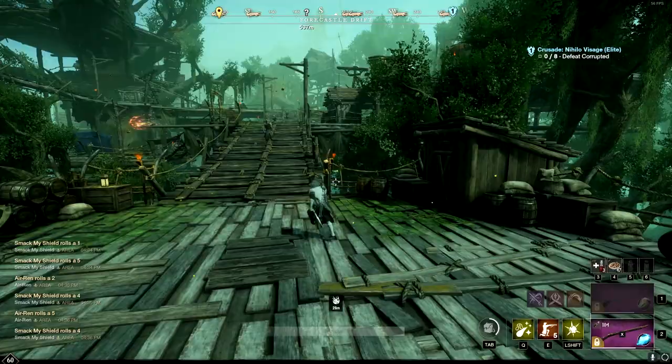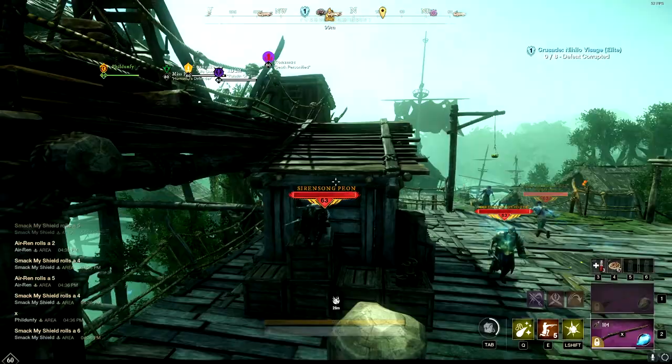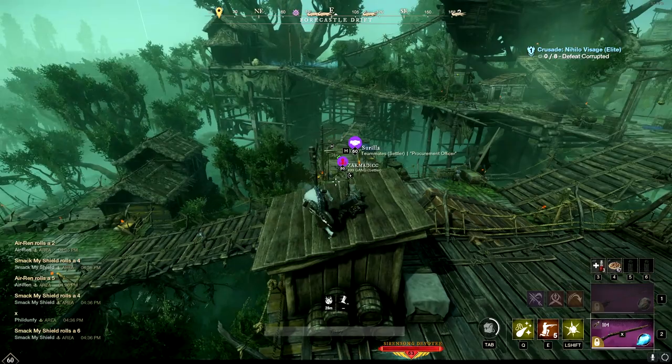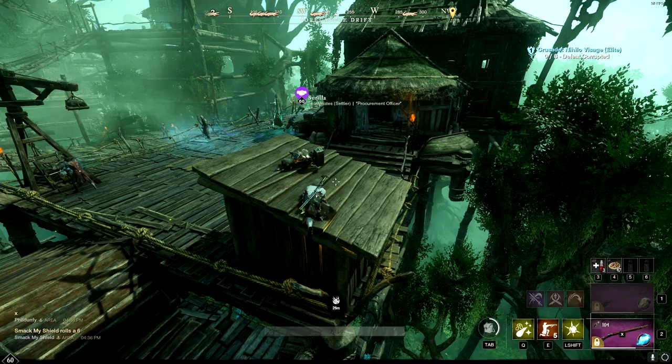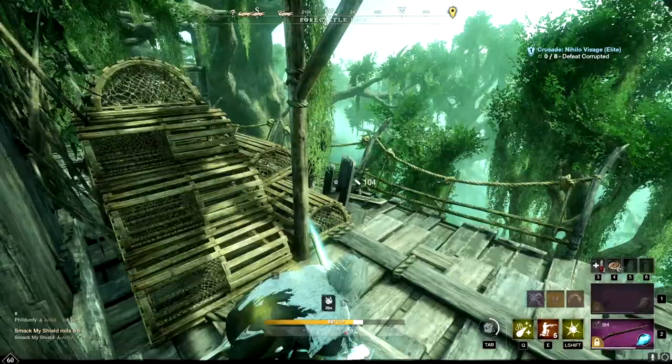Heading up over this bridge, you want to head to the right over here and hop up on this roof. There are some other people running a train on these chests here, but basically just hop up on this roof, jump up over the rope, and then head up onto this other roof up here and go ahead and lay down until you lose all of the aggro. I had to wait a good bit here because there were a bunch of other players running around. But once you lose the enemy's aggro, you want to go ahead and run into the house over here, go through the house, and use one of your abilities that allows you to pass through this enemy just to get through them real quick.